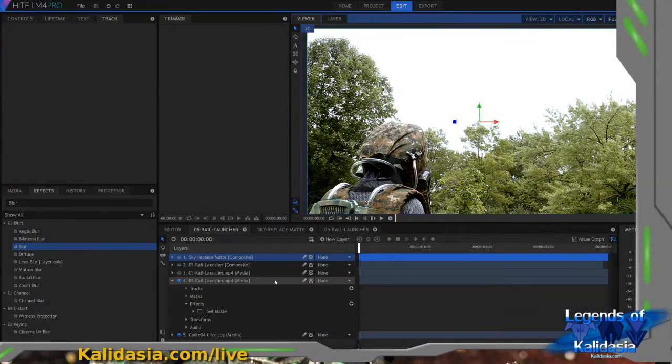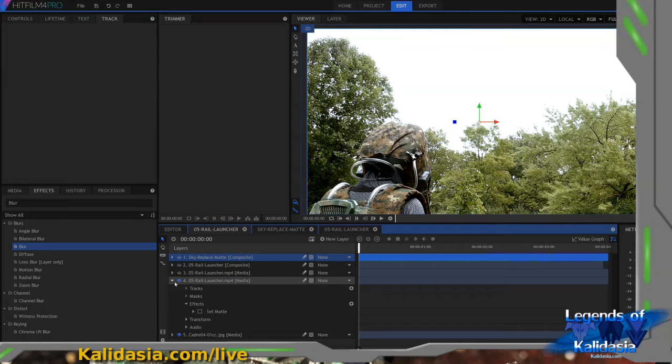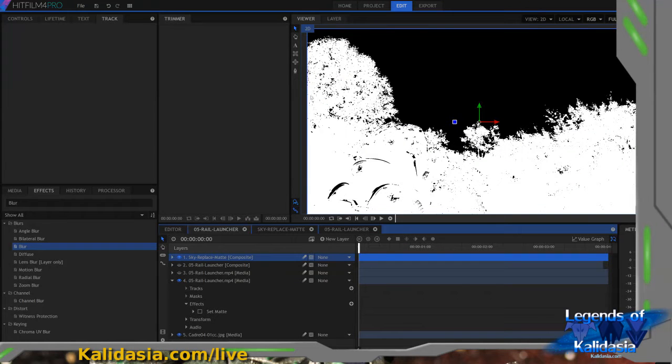I've also started some of the very basic VFX work — in particular, I've started doing some sky replacement. As is common with DSLR videography, the sky was all blown out. So instead of a really bright white sky, I want to put something that looks like Planet Cadre 4, where this takes place. The first step is pretty easy: I'm looking at the frame, breaking it down by how bright things are, and removing all the bright areas. The mask shows white for areas that are kept and black for areas that are too bright — primarily the sky and patches between the branches — those get replaced with the alien sky.